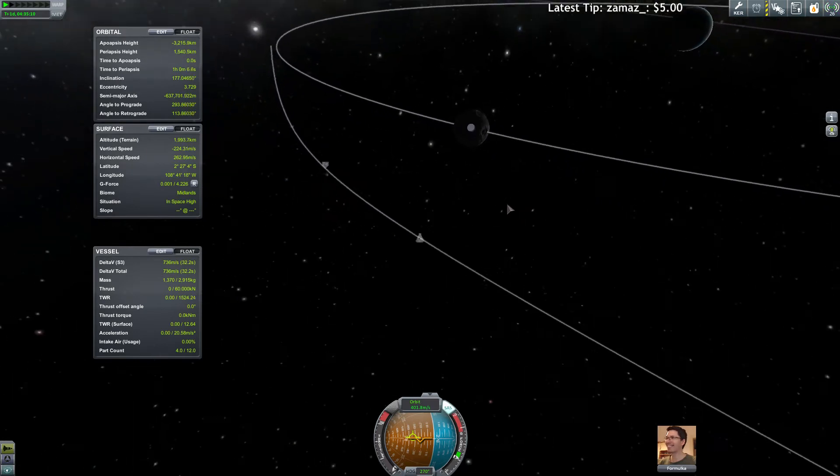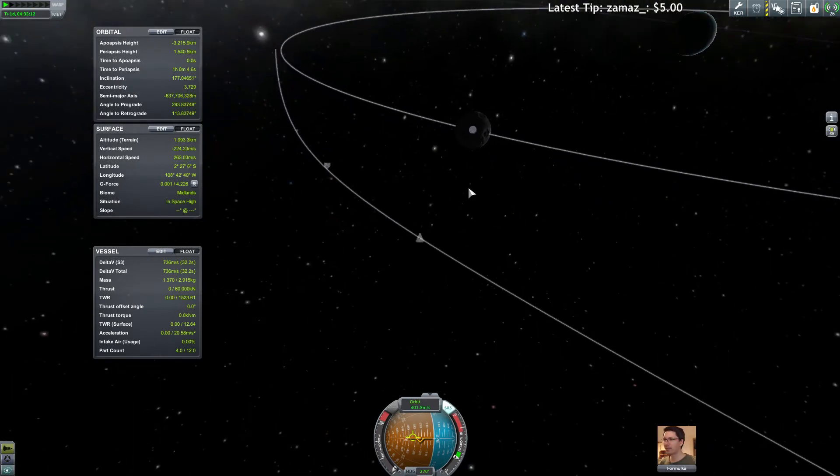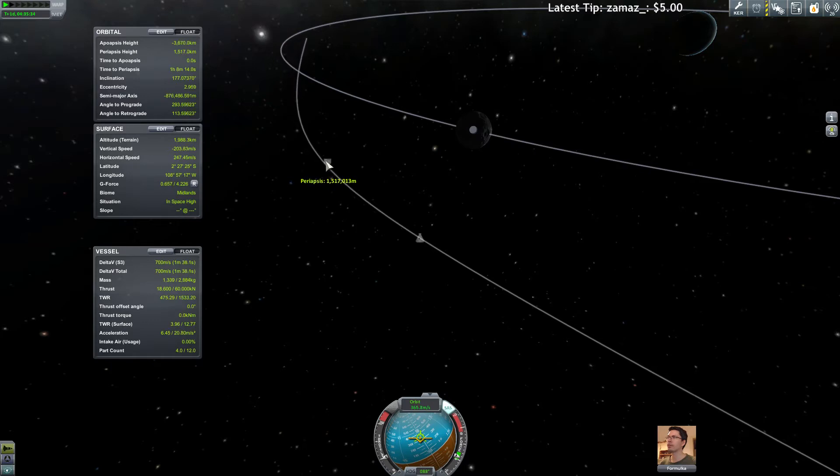He will go really fast and you are going really slow. Oh look at that, look at that! Well, look at that — that's too far away. Let's try to figure out which way we have to burn to get closer to it. Got him! So how about retrograde? Is it getting us closer? It is getting us closer.